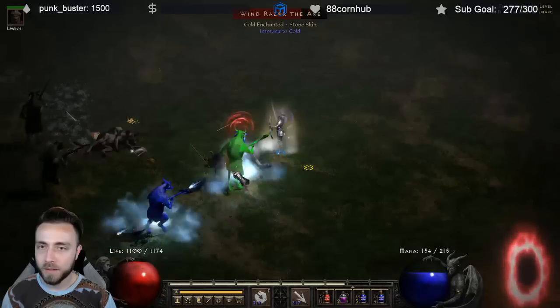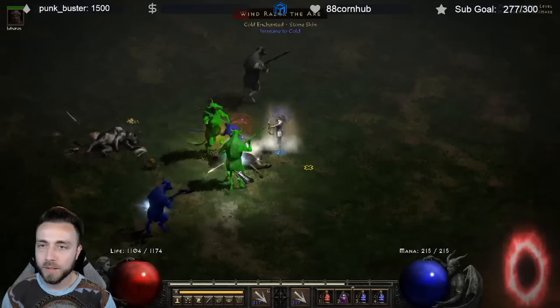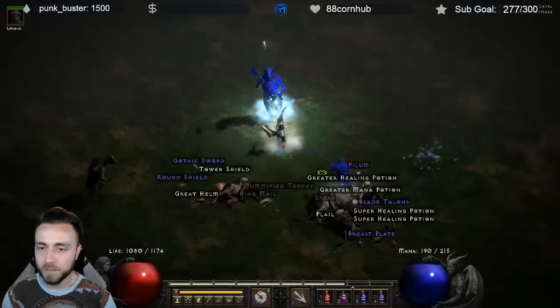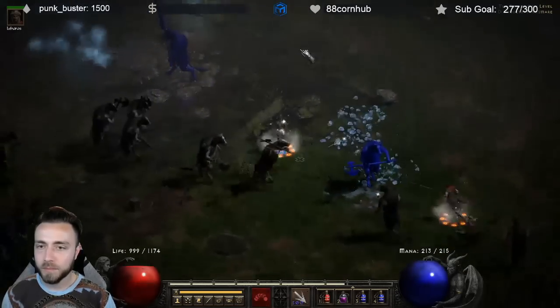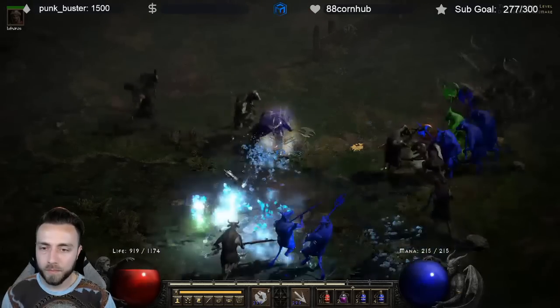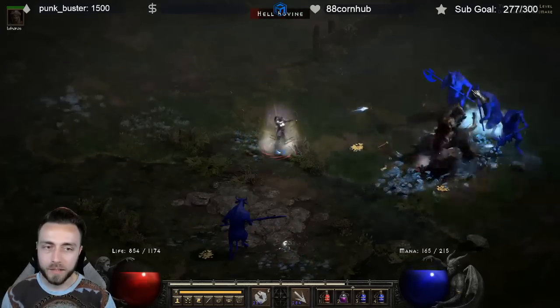That's when I realized that with a simple respec, we could go into an actual build that you can legitimately run on a budget — start farming high player settings in nightmare, and farm players one in high-value area level 85 zones in hell difficulty — for almost no currency at all. That's the freezing arrow amazon.